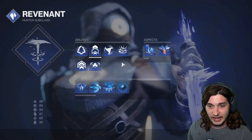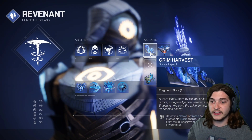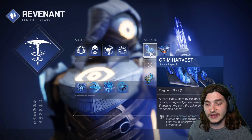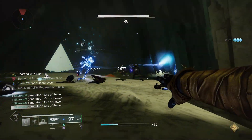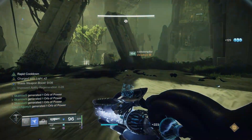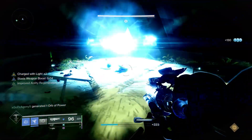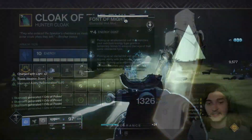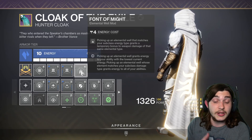There are certain things in the game — for instance, the Grim Harvest aspect for Hunter, defeating slowed or frozen combatants creates stasis shards, the little blue things. If you pick them up they give you certain buffs depending on your mods. With the Elemental Shards mod, they also count as elemental wells, meaning you can stack a ton of different effects.